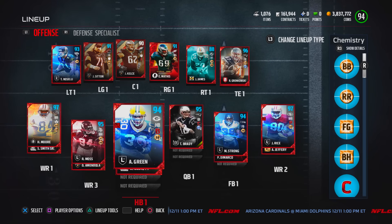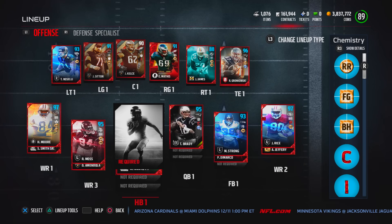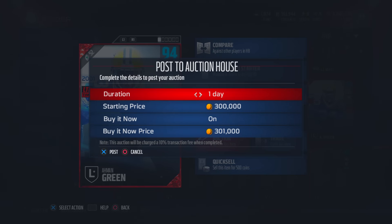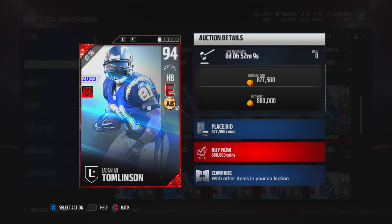Next up, Amon Green will be shipped out — and do I even have to mention who will be replacing him? First things first, let's go ahead and sell Green. I was kind of shocked with his price — at first he was going for around 600k, but right now his price has dropped to 300k.